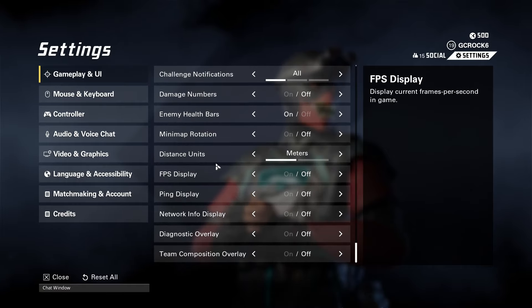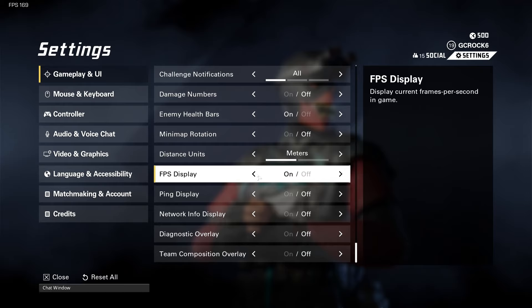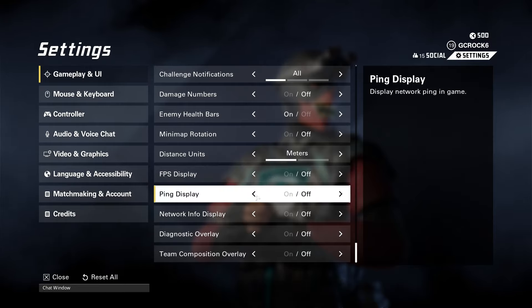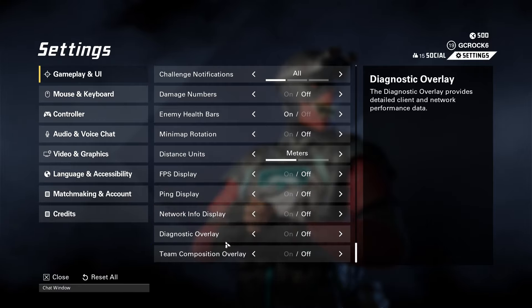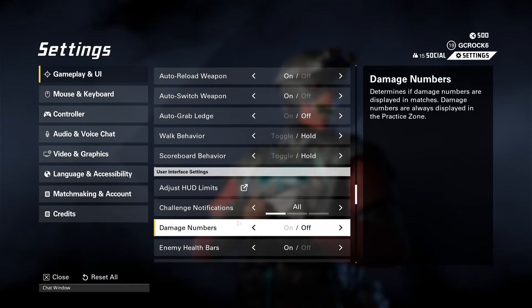Distant units you can change. FPS display — you can have this on to check your frames per second. The idea is to get the most frames per second you can, and we'll go over video and graphics settings in a moment to help with that. I'm running a very old rig — seven years old, a 1080 Ti, Ryzen 7 — and I've managed to get my frames between 140 and 150, with my monitor maxing at 165. Ping display and network info display you can show as well; diagnostic overlay and team composition overlay are off by default and don't affect gameplay.